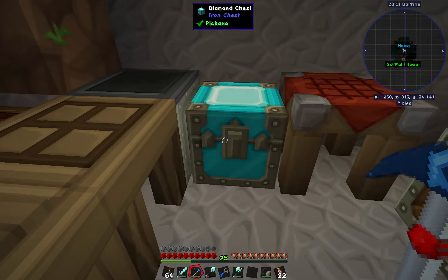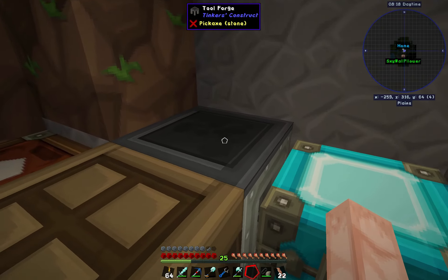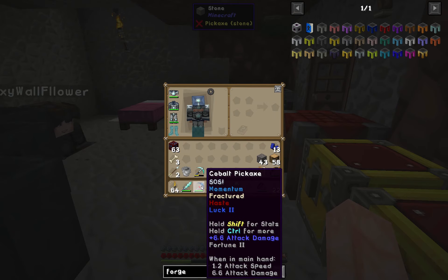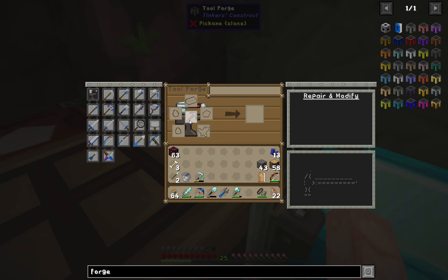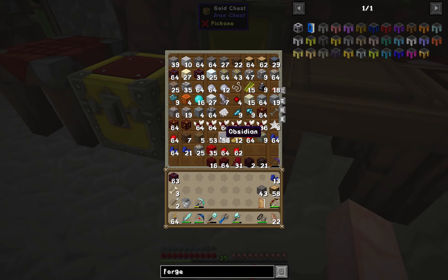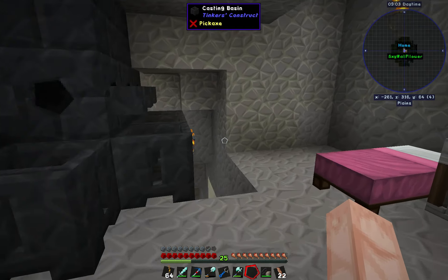Once we get another lapis load on there it'll be luck 3, and then I could probably put the rest of the redstone on for making it even faster. For repairs, once the durability runs out it'll sort of break the tips of your pick — it won't actually break the tool. All you need to do is use the tool forge with the material you built it out of. In this case two cobalt ingots would repair this thing and make it look shiny and new again. I'll smelt nine cobalt ore to get about four blocks for repairing tools as needed.